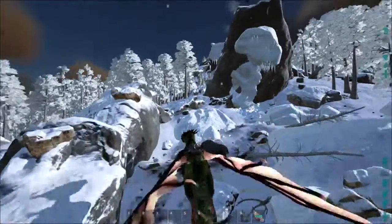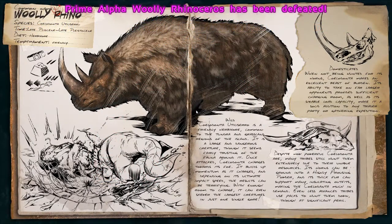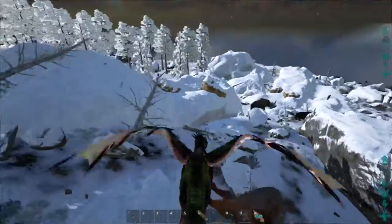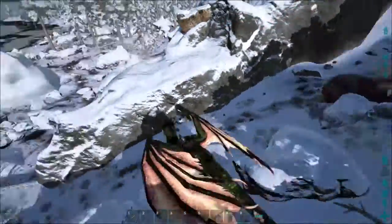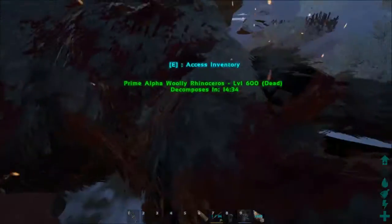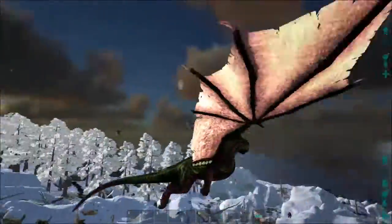Anyway, let's go and do some Prime Alpha Hunt. Number one — Prime Alpha Woolly Rhino, level 600, as all of them seem to be at the moment. Let's see if we can do some damage here. Didn't take too long — three hits. As long as it only takes about three seconds, that's fine. On the next one, same deal.